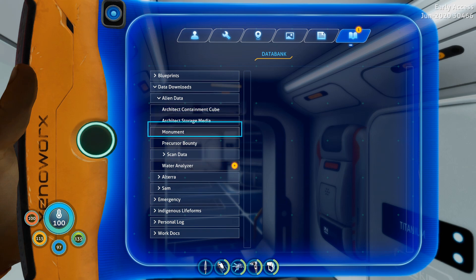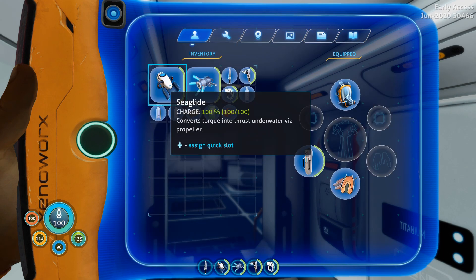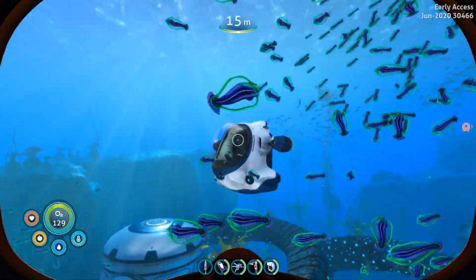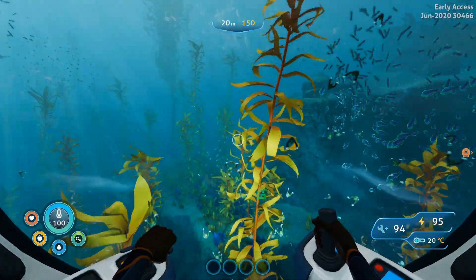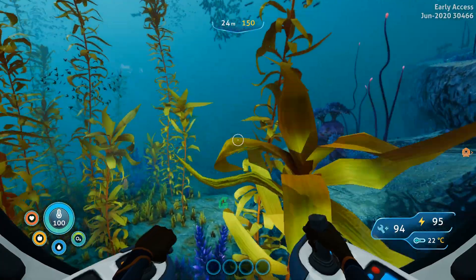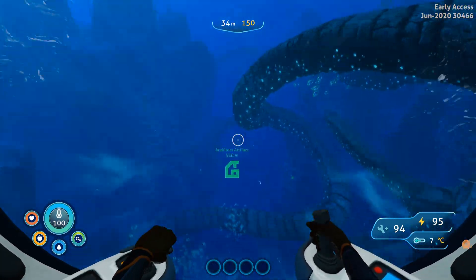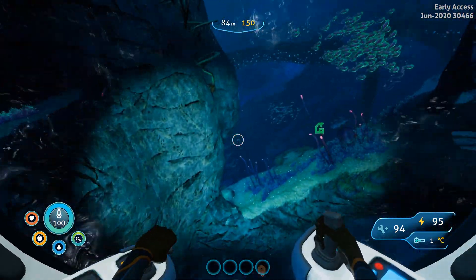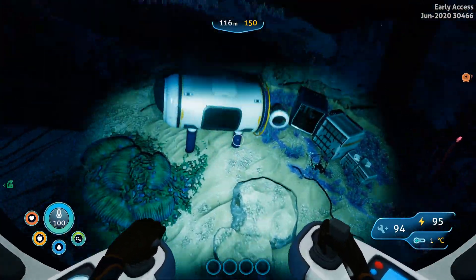There's also a data download — water analyzer — I'm not sure if that's something I scanned and forgot or if it's in the new area. Either way, we got GPS coordinates for an artifact, so we're going to take the sea truck just to give it something to use. Admittedly, I'm growing a little less sure of what I want to do each episode at the moment. Hopefully by the next episode I'll have gotten comments from the previous episode to guide us, and Alan popping up right when I needed him has been useful.